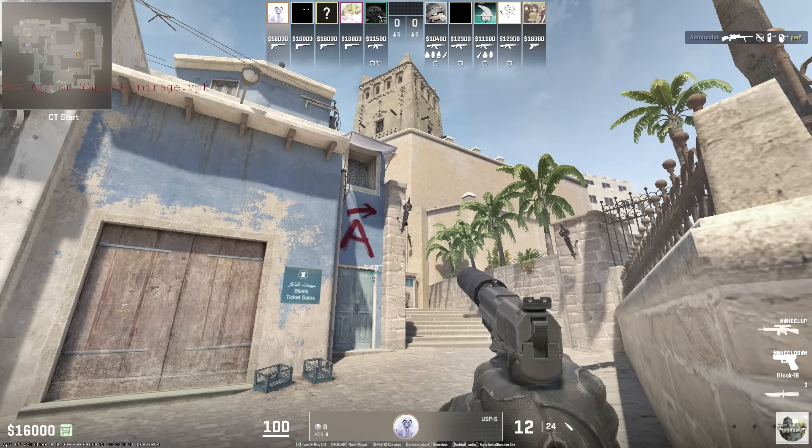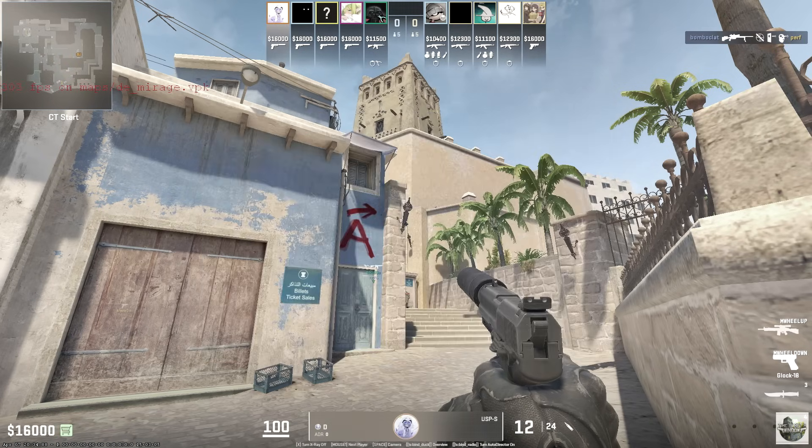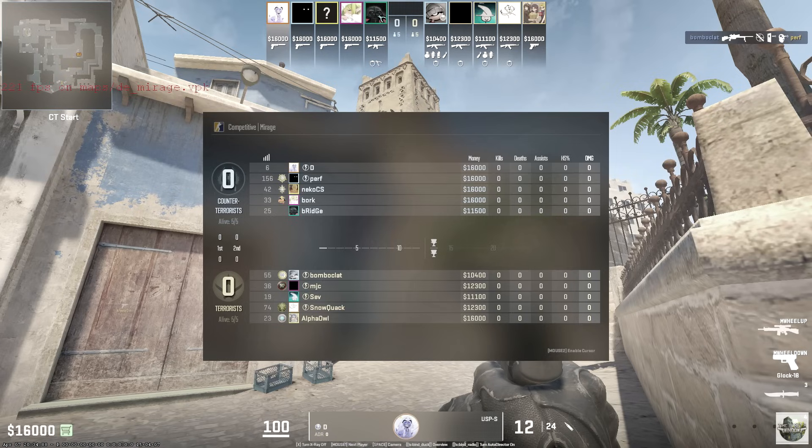We're going to be checking out two players today. One is named Dee and the other is Bomboclat, though I'll probably just call him Bomb. These two players are suspected of cheating — we're going to watch them, verify it, and if they are cheating, I'll post a link to their profiles in the description so you can report them.